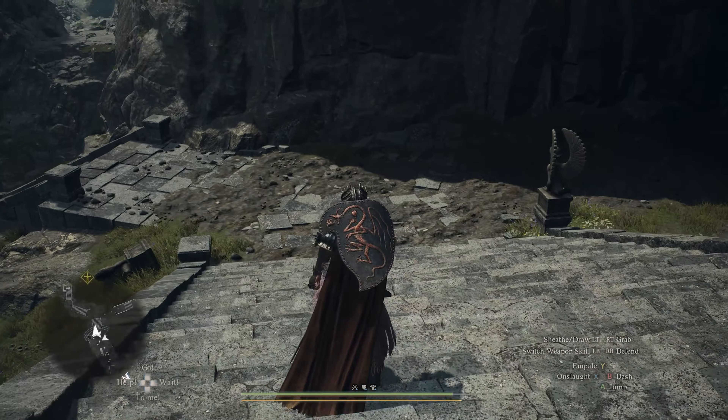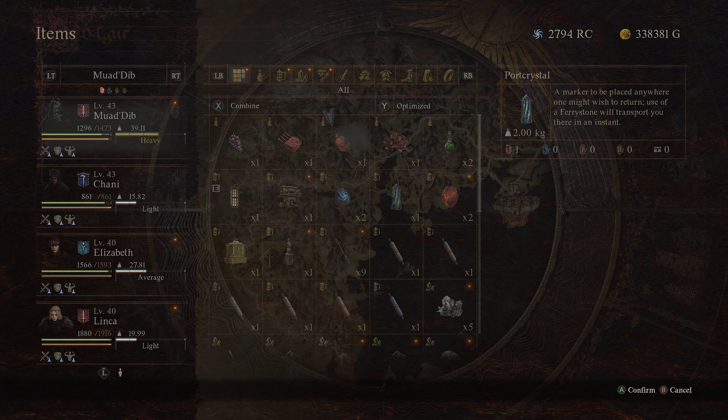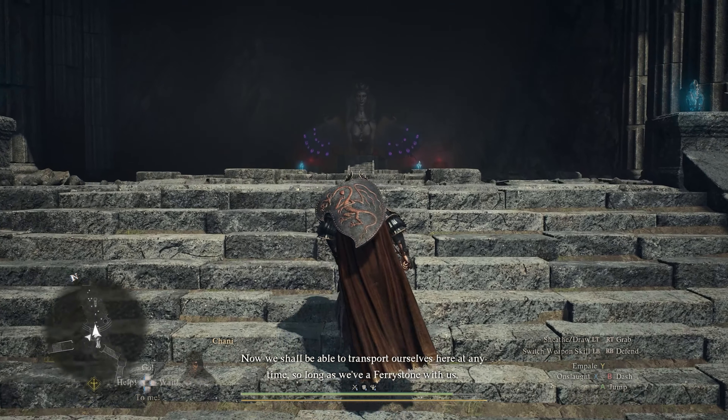My advice is to use that Port Crystal and place it down by the stairs. This allows you to move away from and back to the Sphinx area with relative ease, without having to go through the entire Ancient Battlegrounds situation again — because for the next riddle you're actually going to have to do some travel.